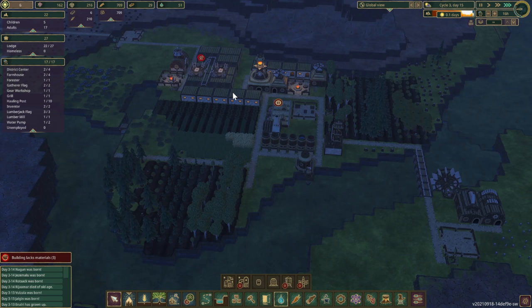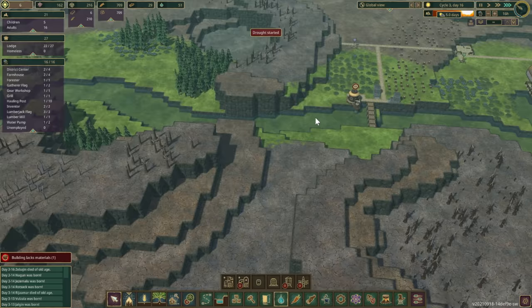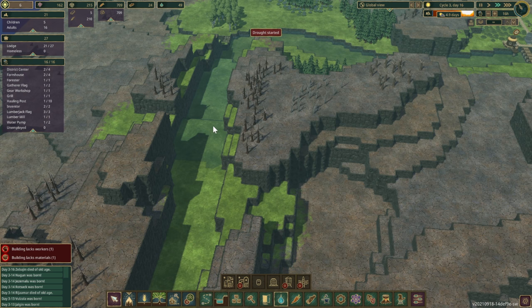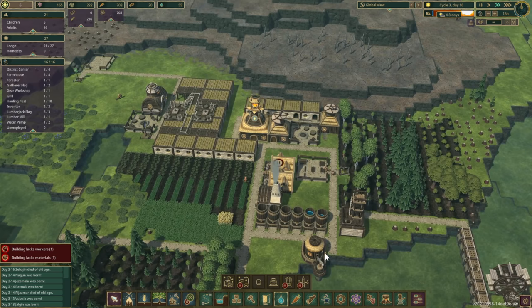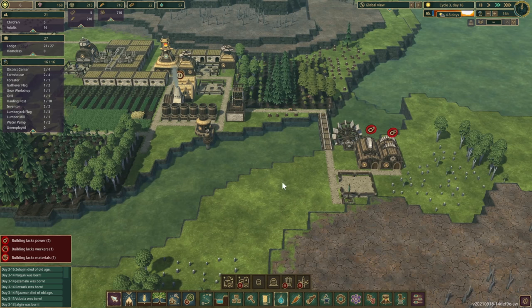We've got a drought incoming! I think we'll be just fine this time though. The dry season should stop right here — this reservoir should stay filled. Drought started. These buildings completely lack power now, which is fine. We've only got five days of drought this time — that's manageable.